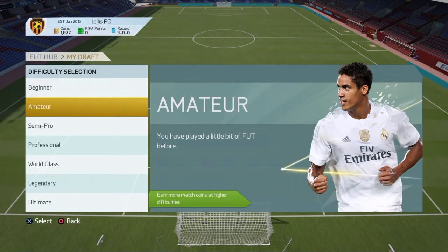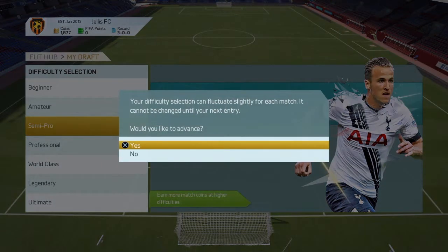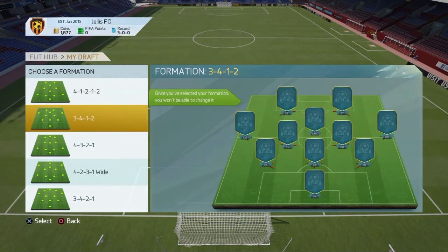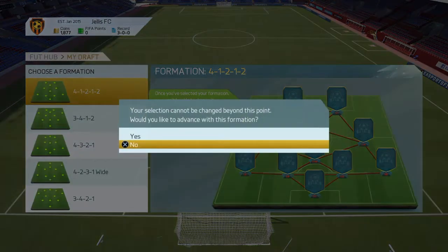The first thing we're going to do is choose the difficulty. I think I'm going to do it on semi-pro, because I just feel like that's something to start with. Yes, I would like to advance. The first thing we're going to do is choose a formation, and the one that pops out at me the most is probably 4-1-2-1-2. I'm going to go 4-1-2-1-2.